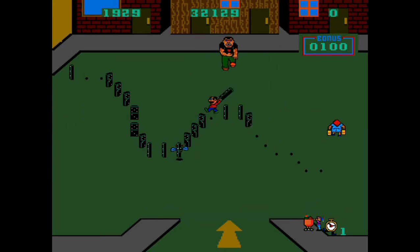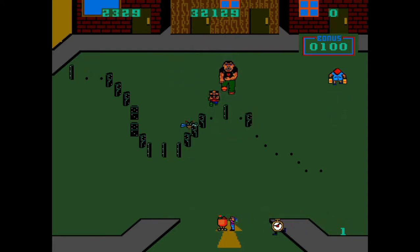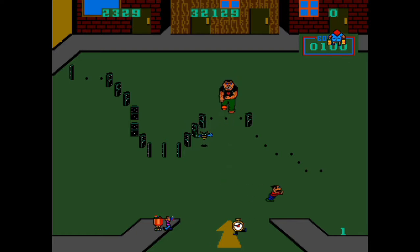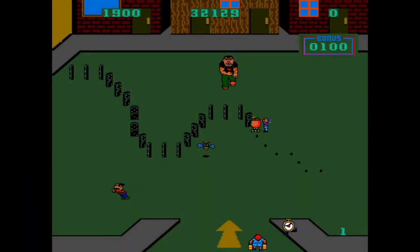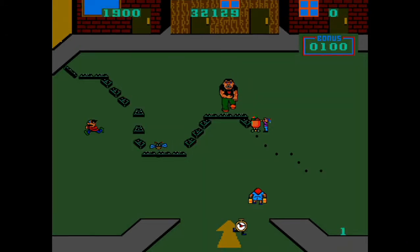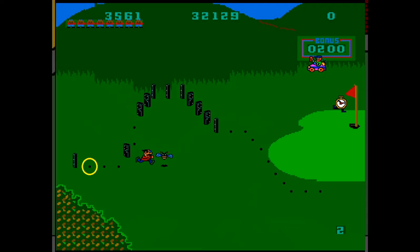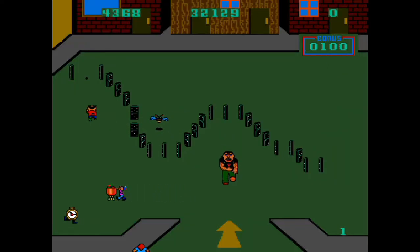You need to remove the dominoes to keep them from knocking the entire chain down. If the first domino on the left side of the screen gets knocked down, you will lose a life, so placing the domino to its immediate right last will prevent the loss of a life if the enemies knock down your domino chain.